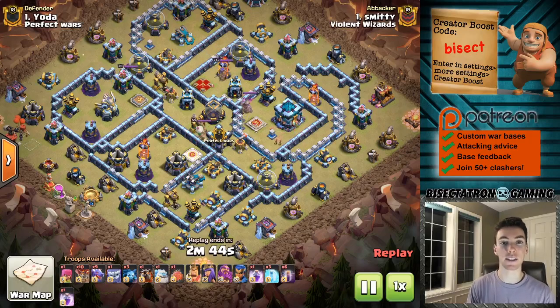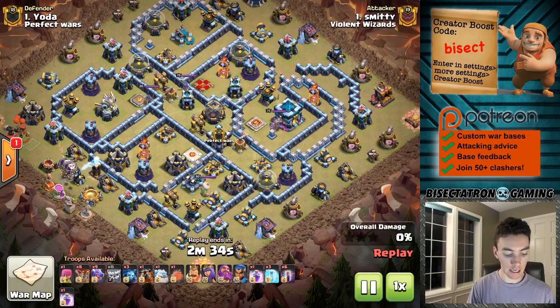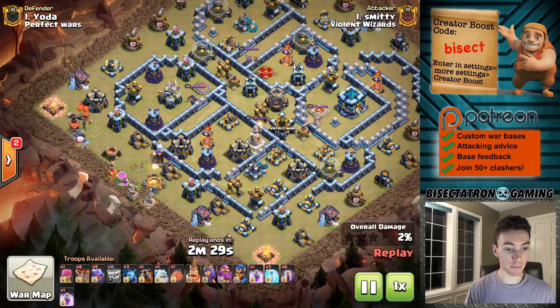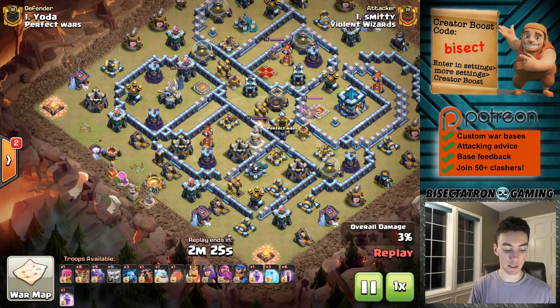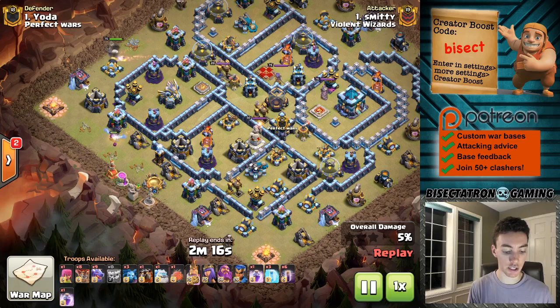What is going on guys? Bisectatron here bringing you today's video. We're talking about the dragons - they are back better than ever. Been seeing them more and more recently. Wanted to show a couple attacks starting at Town Hall 13 and working our way downwards. These are both with the bat spell and with the lightning spell, so different types of dragon attacks. All of it has been working a lot recently, and we'll talk a little bit about why and show you guys some of the keys to using this attack strategy at these various Town Hall levels.